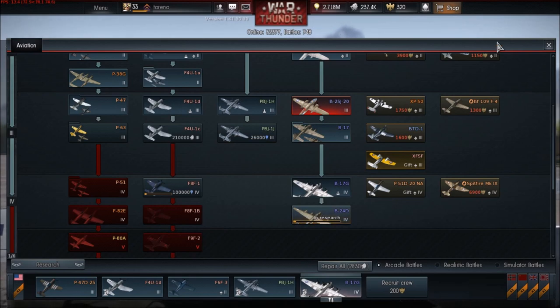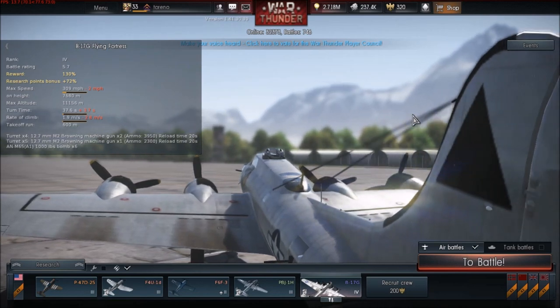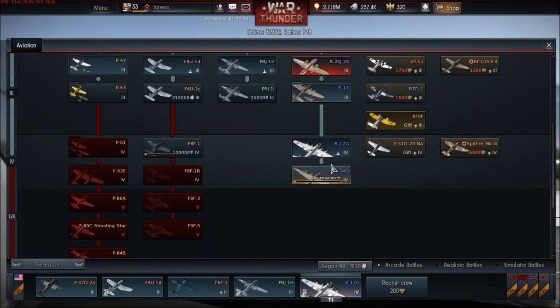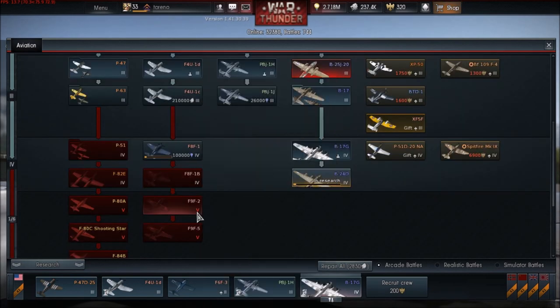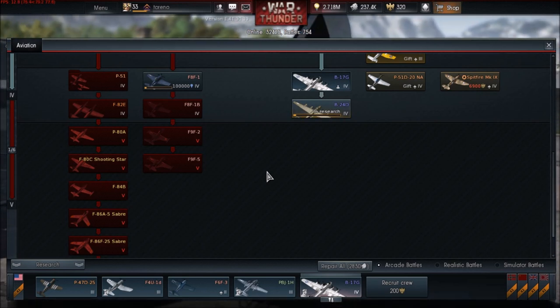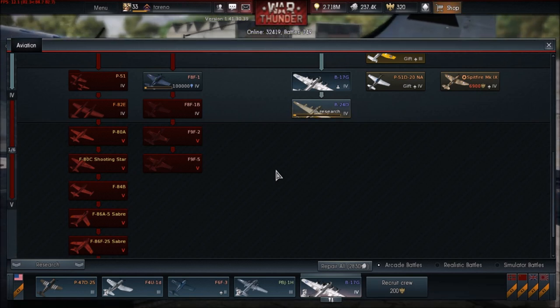I've been looking through the Q&As that Lassar has been doing in the dev blog, and this video is basically to help people find out where in the tech tree these aircraft are going to be. Not all the aircraft have been announced and some information is pretty vague. This is basically to help people avoid having aircraft put in front of them when trying to get down the tree in a more efficient way to get to the aircraft they want.